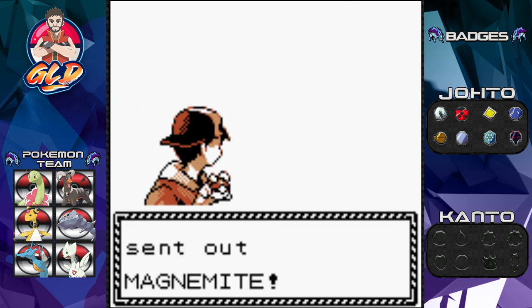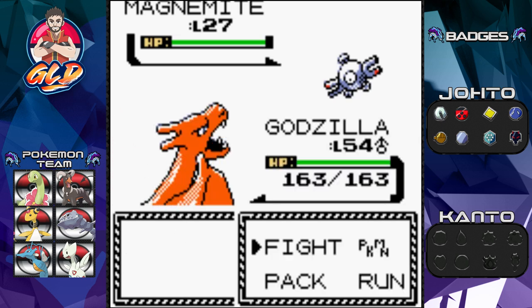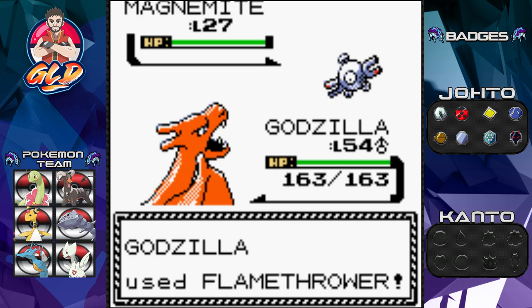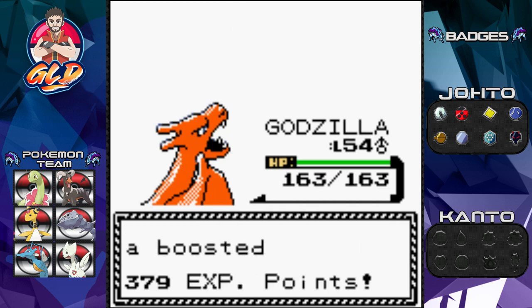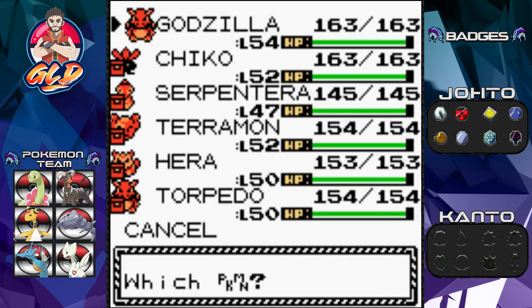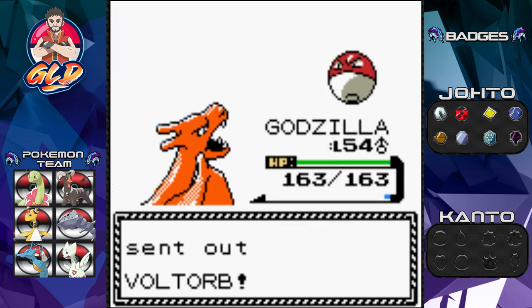Our first opponent is Guitarist Vincent. He's leading with Magnemite. Let's bring out Godzilla — Charizard in generation two! Flamethrower! Oh my god, this is awesome! And yes, Serpentera is still mooching off experience points. Vincent sends out a Voltorb next, so let's go with Terramon.